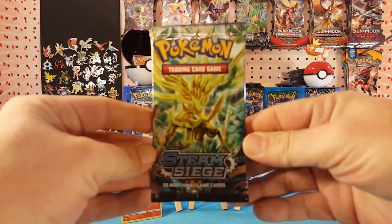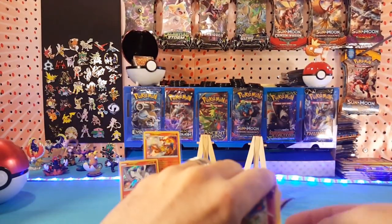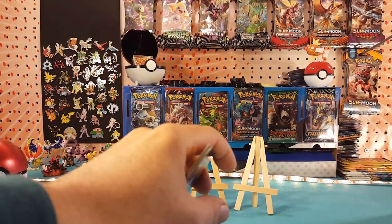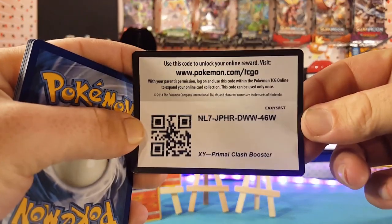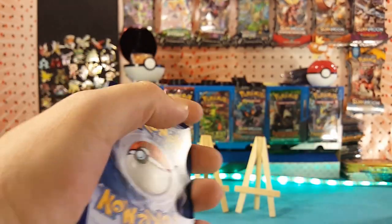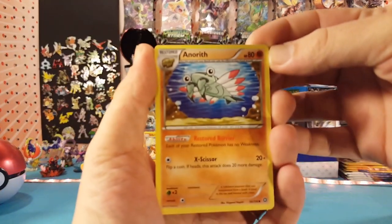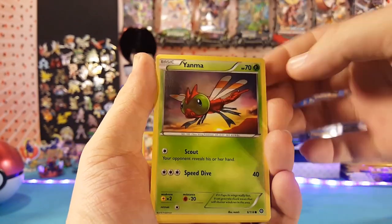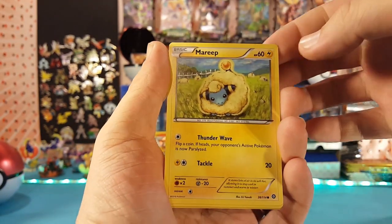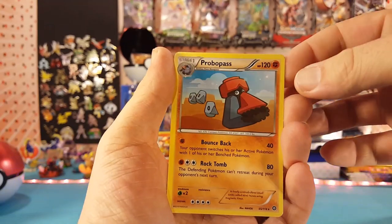On to Steam Siege. We have a Primal Clash code card here — this is XY, so three at the front. We have Arcanine, Ninja Boy, Rapidash, Marill, Yanma, Fletchling, Mareep, Driftloon. The reverse is a Clauncher, and Probopass is the regular rare.